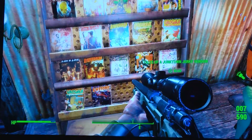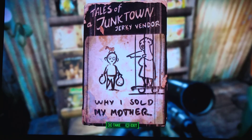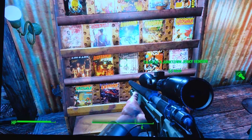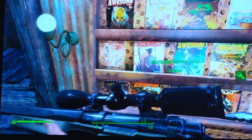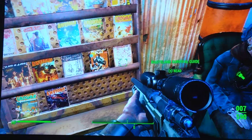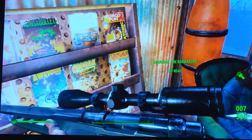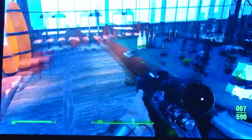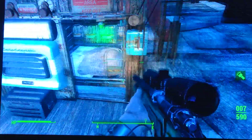I wish these were like Skyrim and you could actually — come on — put three or four pages worth of content in there. It would be so interesting. What is in the Wasteland Survival Guide? I want to know what Myra wrote. What's in a Grognak comic book? Come on, Bethesda — such a missed opportunity.